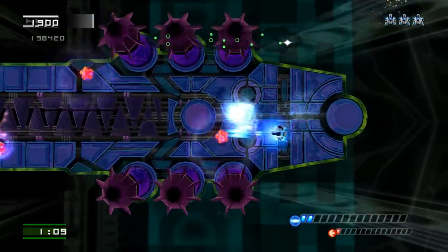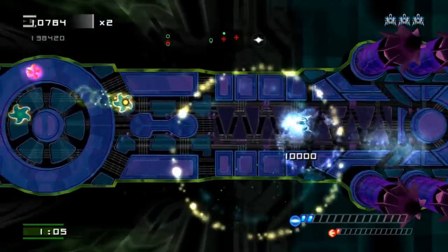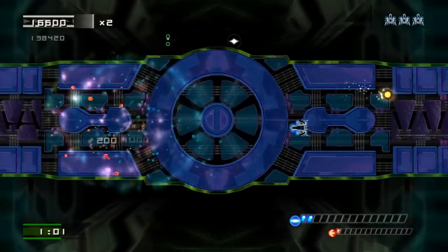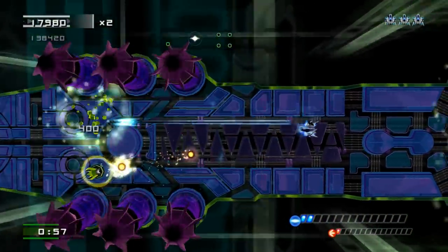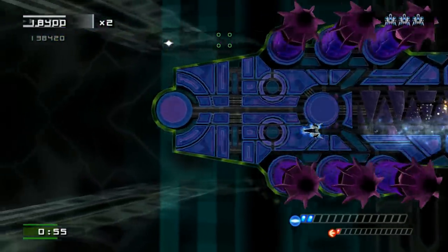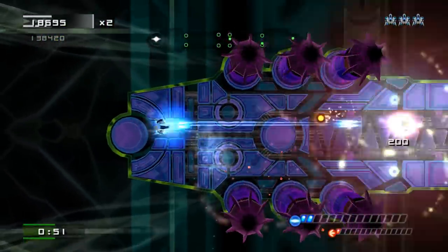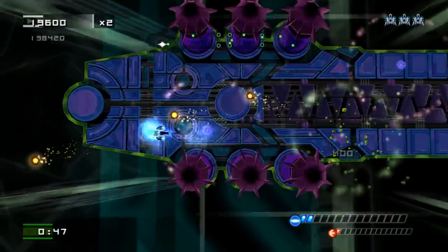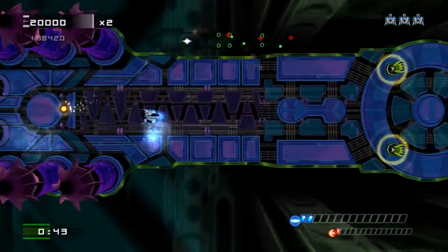These guys are trying to shoot me. So you can see I can move from left to right. The main mechanic that you're going to have to get accustomed to in this game is turning your ship to the left or to the right. At first, that's clunky, if I'm totally honest, and it feels unnatural. But the more you play this game, the more it becomes absolutely intuitive, and after a short time of playing, I wouldn't have it any other way. The control method works so well for the way this game works.